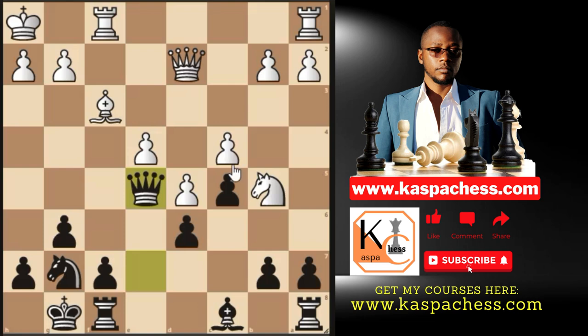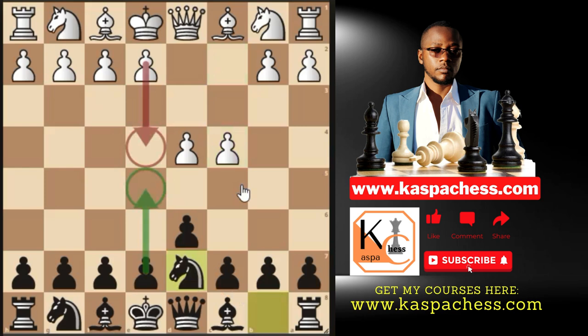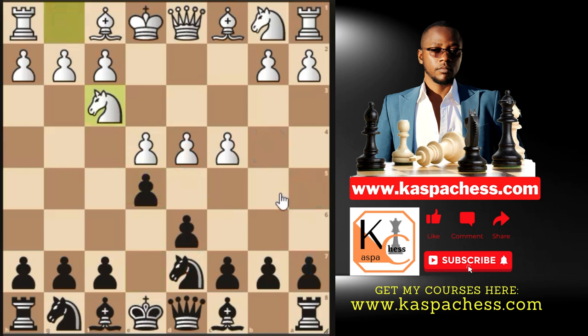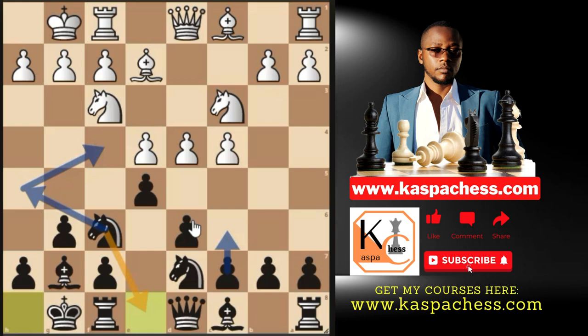To reach this position, start with the Rat setup: d4, d6, then after c4 go Nd7 with the intention of pushing e5. Then Ngf6 attacking the pawn, they defend, then fianchetto your bishop and castle short — this is the King's Indian at its best. This is how you confuse your opponents by not showing your cards early in the opening stage.